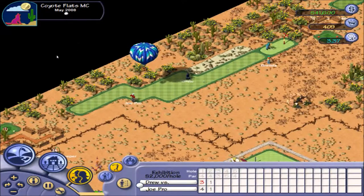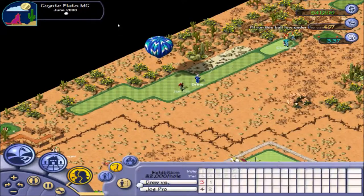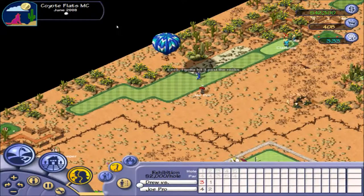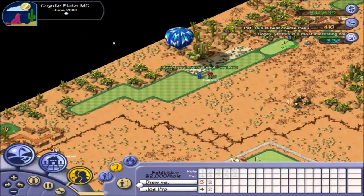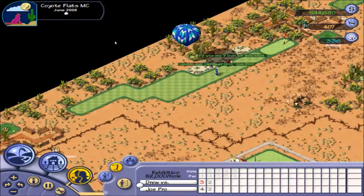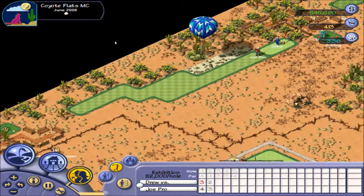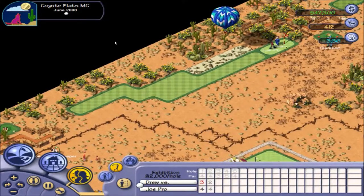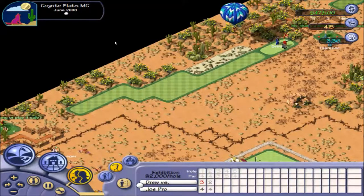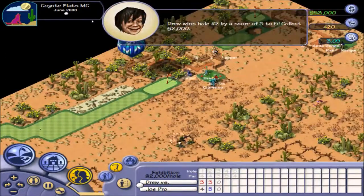Joe Pro, I think that's from just the edge of the fairway. How far have we got? 138 yards. About the upper reaches of how far our high backspin shot can go, but we can pop this one very close — 2 feet of the pin. Joe Pro has a good 100 yards to go and hasn't put that one particularly close. We're definitely going to win this hole, by 2 full shots. That's a birdie. Drew wins hole 2 by a score of 3 to 5.